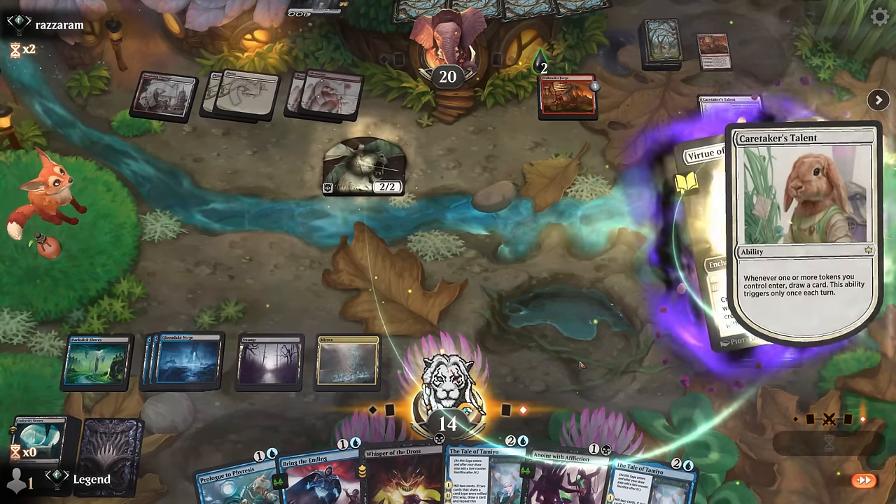Augury first — still no way to apply poison. Probably just take the land since we have plenty of removal, and at least by hitting our land drops we'll make Tale of Tamiyo more effective. They could still run out Slick Shot suited up but our opponent decides against it. Another Leyline. They will at least get some value out of those. Serum Snare can bounce it but without a way to counter it on the way down it's not really a great plan.